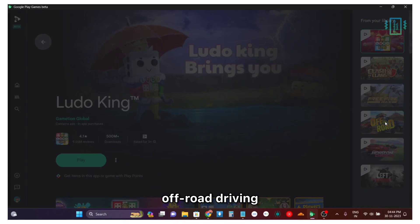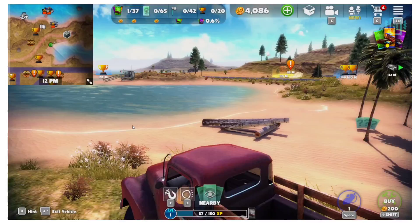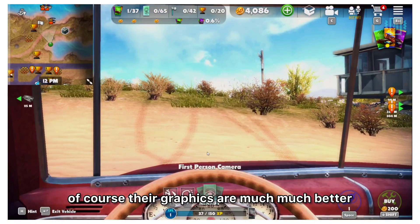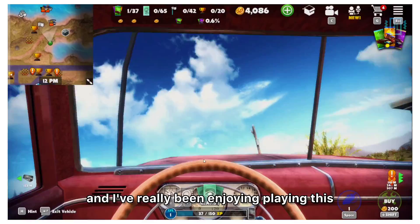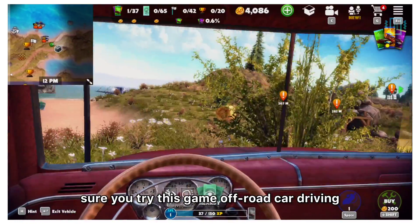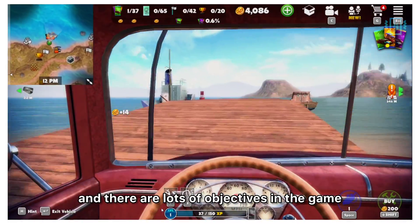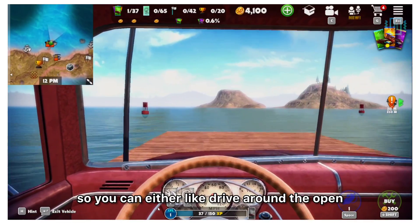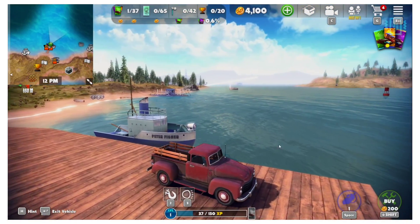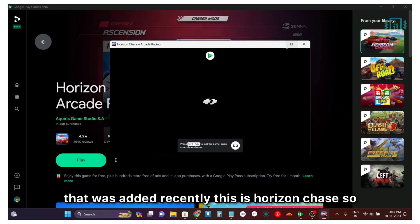One of my favorite games on Google Play Games Beta is off-road car driving — I love it because of the graphics and physics. If you've played Snow Runner or Mud Runner on PC, this reminds me of those. Of course their graphics are much better, but this looks somewhat similar. I've really been enjoying this game, so if you're planning to install Google Play Games Beta, make sure to try this. You can change the mode from TPP to FPP, and there are lots of objectives — you can drive around the open area or complete the objectives.